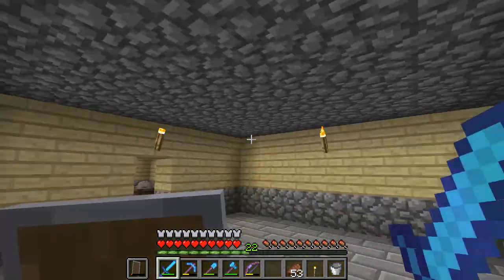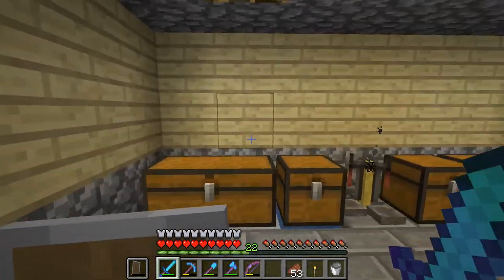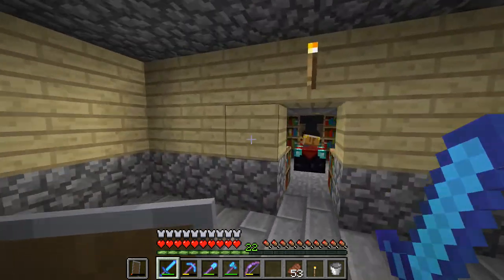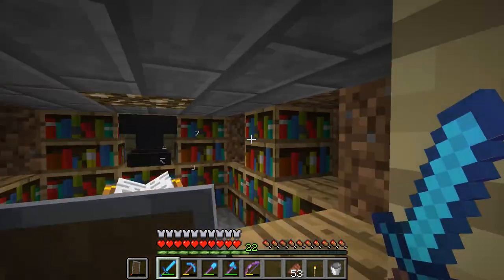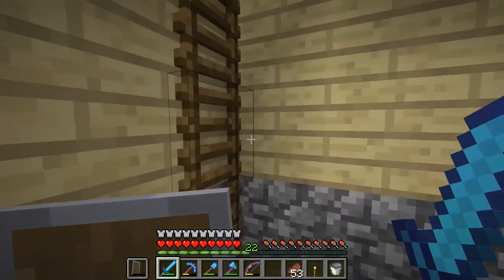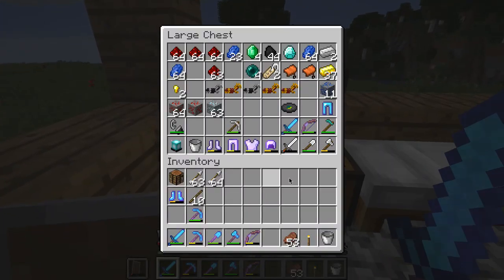So here's my base basically so far. I've got some wheat, got a portal, got some brewing setup, got an auto fisher and got a level 13 enchantment table. I still need six books though. I've got a level 13 enchantment table. I have a lot of enchanted items - most of them are actually for sale in my shop. We should probably check this out later.